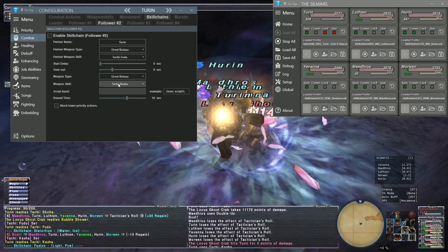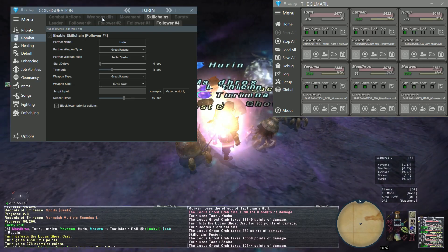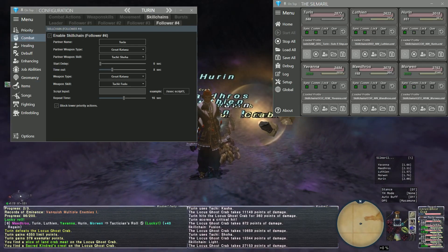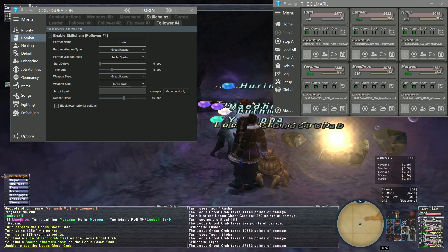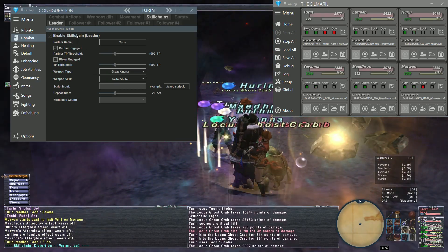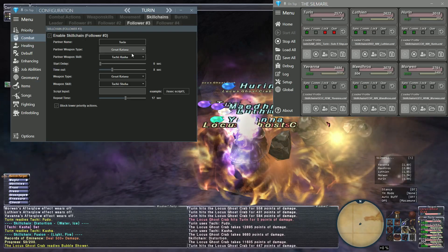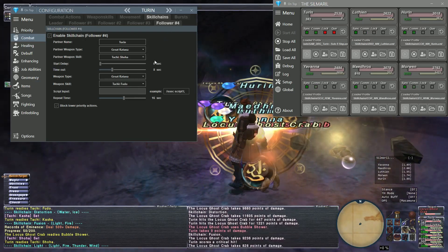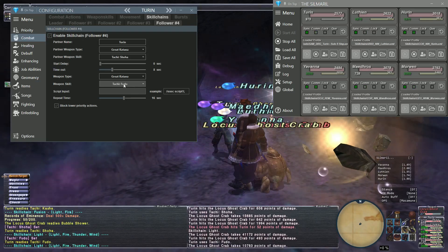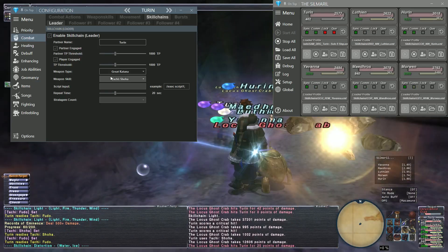Distortion. Fusion and then the first light. I'm not putting any attack in so I had to pick the tankiest mobs so they don't melt. I'll do it one last time — just watch it. There's Showa, there's Fudo, there's Kasha. Showa gives my fusion, and then Fudo gives my level four light. Wait about 20 seconds and it starts again. That's how a five-step works.